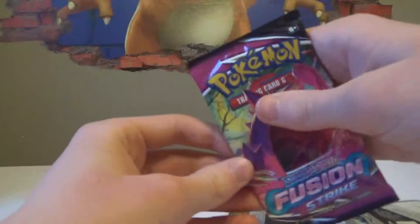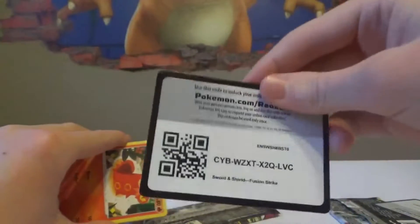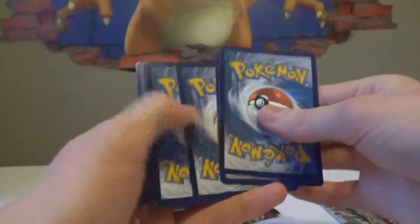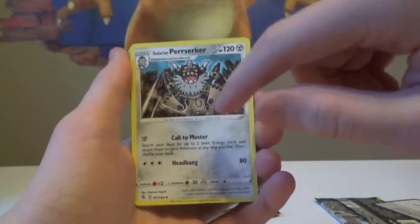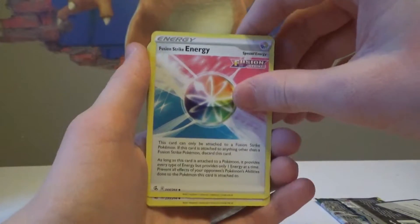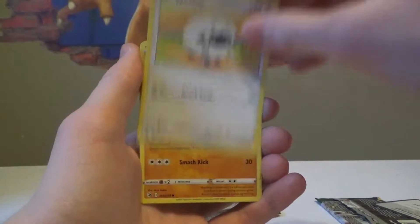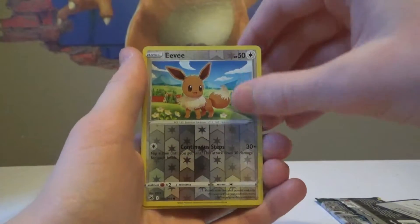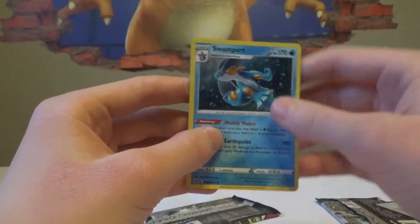Now let's do Fusion Strike. We've had all right luck with Fusion Strike — maybe we can pull one of the alternate arts. Upside down code card — it's a sign. It is destiny. A reverse holo of a Braviary Berserker, and you can use Single Strike energy. Not bad. We start off with a fire energy. Maybe we can get a Wigglytuff, Pansage classic — Pancham, Eevee and a holo Swampert. Not bad, not bad at all. Not great, but not bad.